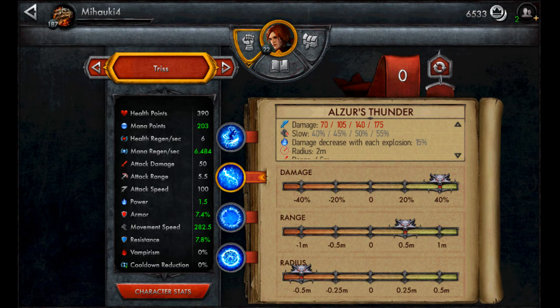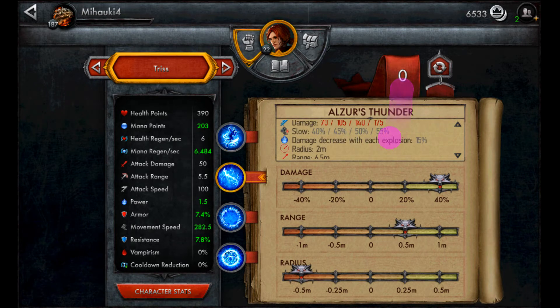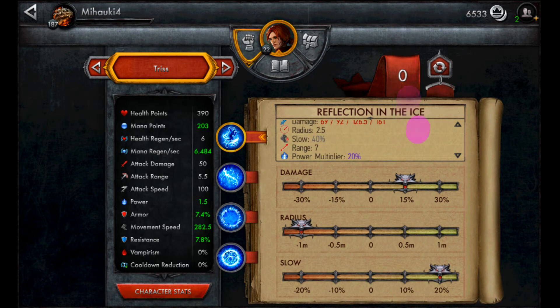What gear to run on Triss? Because her power multipliers for the first and second skill are only 20%, it makes no sense to increase power. Rings are not really a good option. If you get a ring giving 150 power, a 20% power multiplier will only increase your damage by 30 — from 161 to 191. That's not a big difference; every 3 seconds you get 30 additional damage, which is only 10 damage per second. If you buy a basic sword for 350 crowns, you get 10 damage per second from normal attacks. So I think rings make no sense.